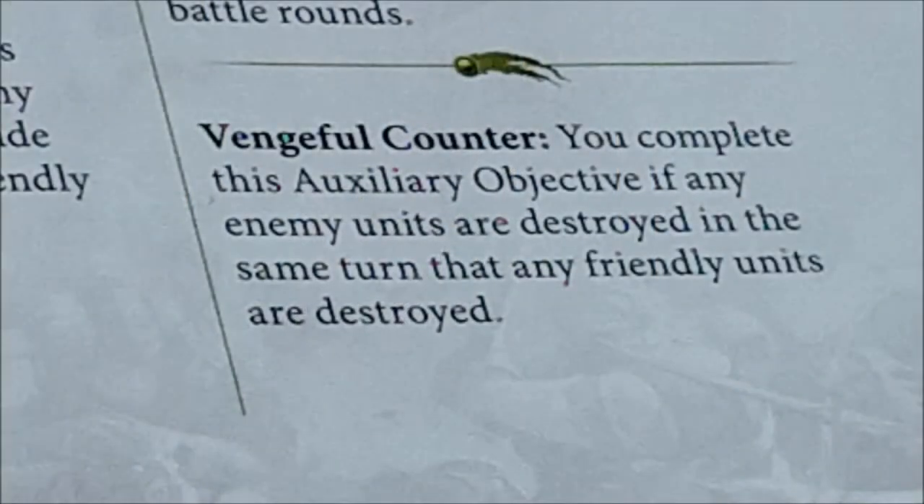The last one is Vengeful Count, which is quite tricky. You complete this auxiliary objective if any enemy units are destroyed in the same turn that any friendly units are destroyed. It doesn't matter which order — you don't need your unit to die first. They simply have to be destroyed in the same turn. So you can destroy an opponent's unit with magic or shooting and then send your own unit into a fight where it gets destroyed. It's probably one of the easiest to complete since it's quite common for units on both sides to be destroyed in the same turn.